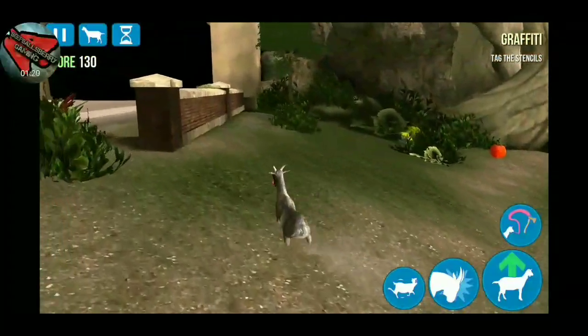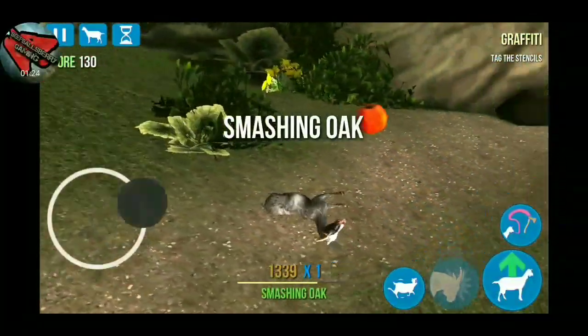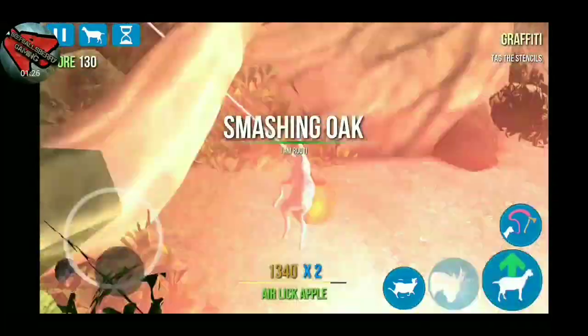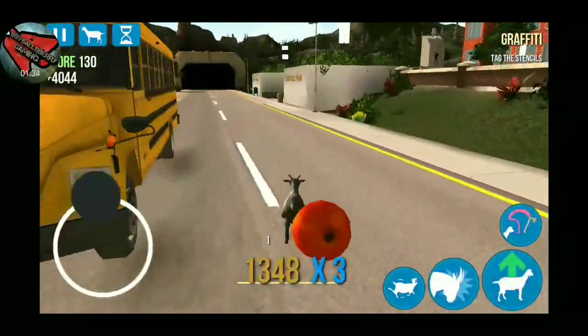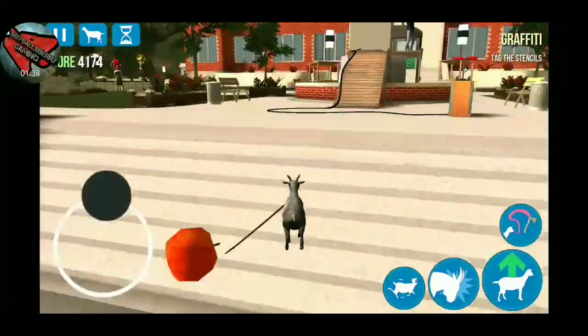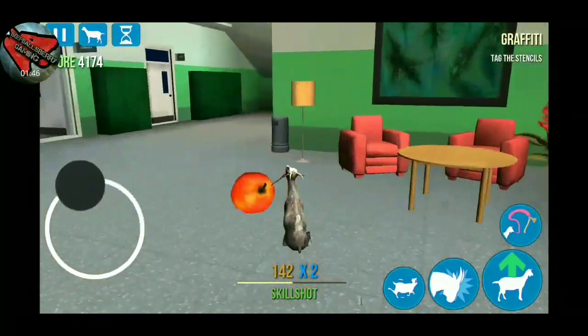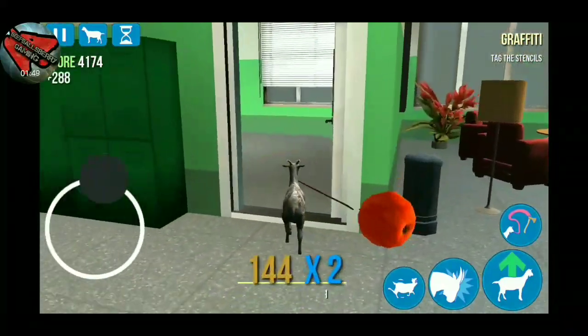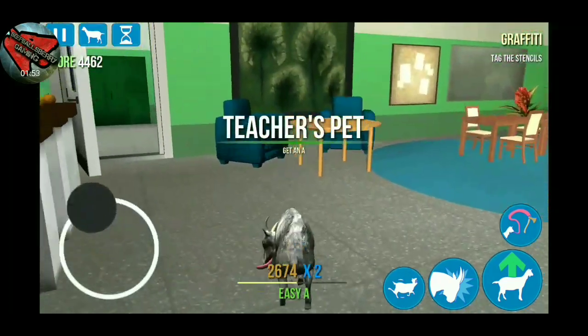Our next easter egg is Teacher's Pet. Go up to the smashing oak by the football field and grab the apple. Once you have the apple, hightail it out of there. Go up to the school, trip over a few times, then go inside to the teacher's lounge and put the apple on there — and there is Teacher's Pet.